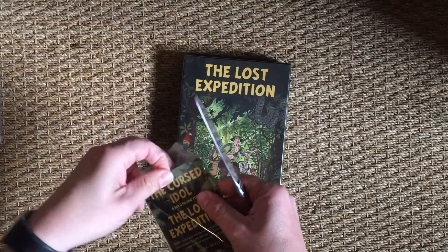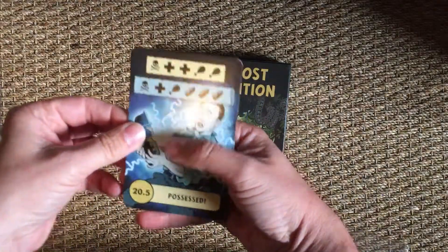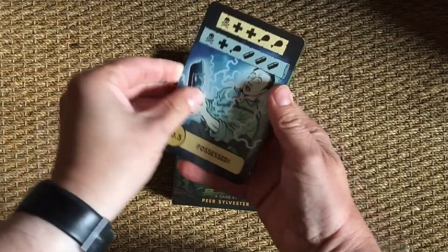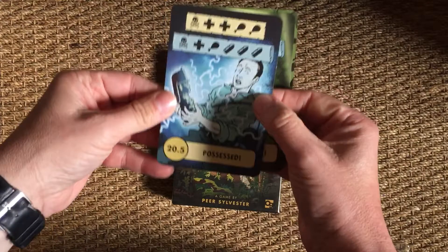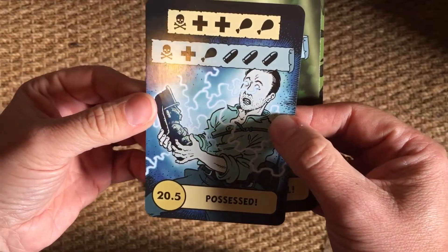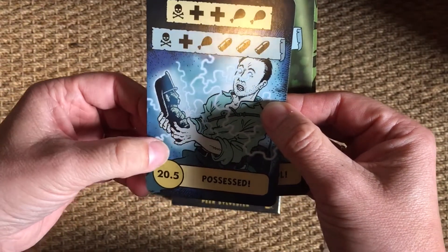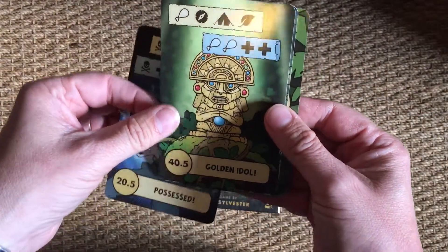Not played the game yet, so unfortunately I do not understand any of the symbols on there. I just really like the art of this card actually, because you've got someone picking up an ancient idol here — I presume that's some kind of lost tomb or whatever — and becoming possessed. In fact, there's the idol itself, I guess.